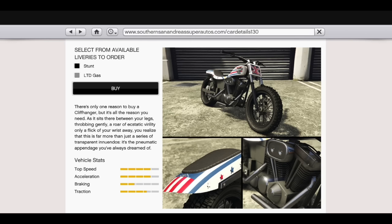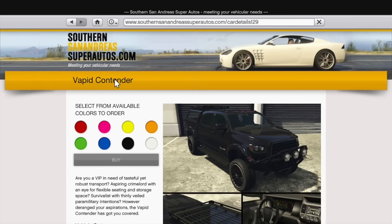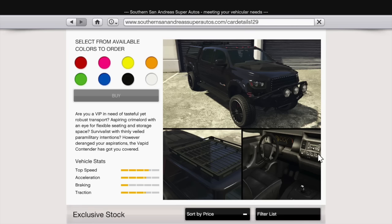Finally, last but not least, on the Southern San Andreas Super Autos site as well, we get the Contender. It's pretty epic, although I'm slightly disappointed in its customization options because I think there's a lot of potential there. Its speed stats are about three and three-fourths bars, acceleration just over three, braking about one bar, and traction just over three bars as well.